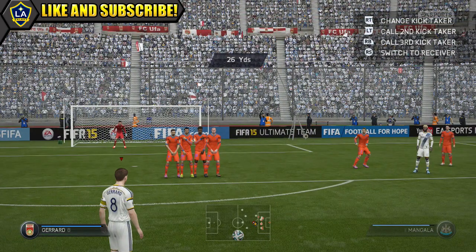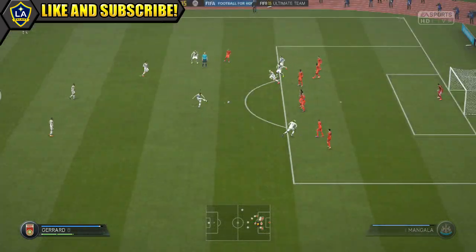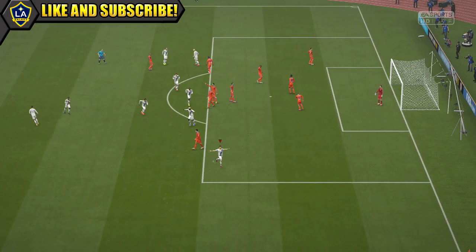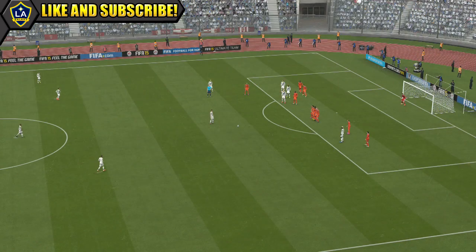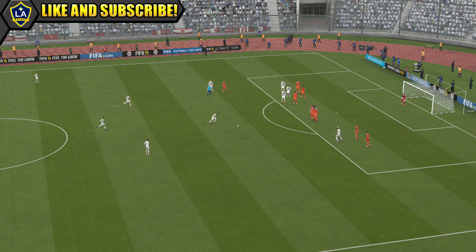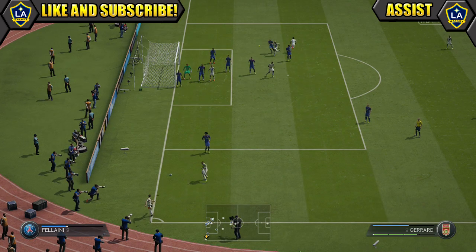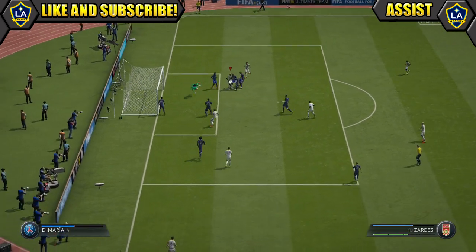He also bagged this free kick, 26 yards out, just tucks it in around the wall — could have done with a slight bit more power, just dips in at the end but still managed to get it in. So a nice all-round player, great if you want a set piece taker, great on corners as well — did get a couple of assists from corners.